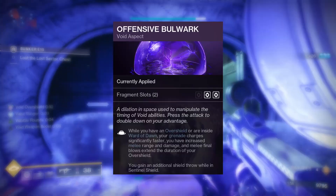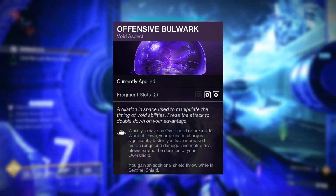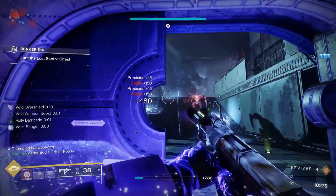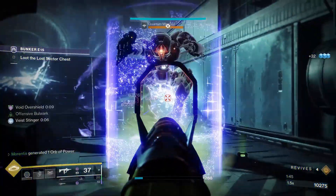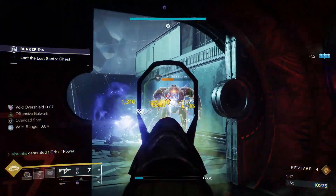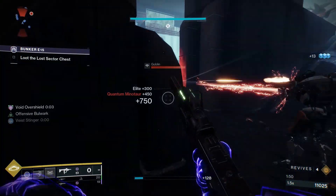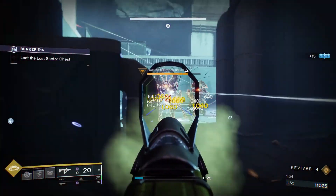Our second aspect is Offensive Bulwark, and this will play hand in hand with our first aspect. While you have an overshield or are inside Ward of Dawn, your grenades charge significantly faster and your melee is enhanced. With this aspect and Armamentarium, we are sure to always have a grenade available, and with some mods our grenades will loop back into barricade energy.